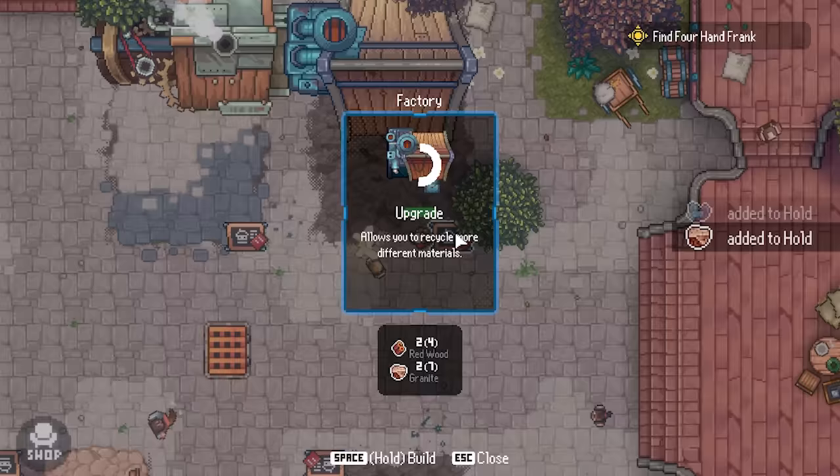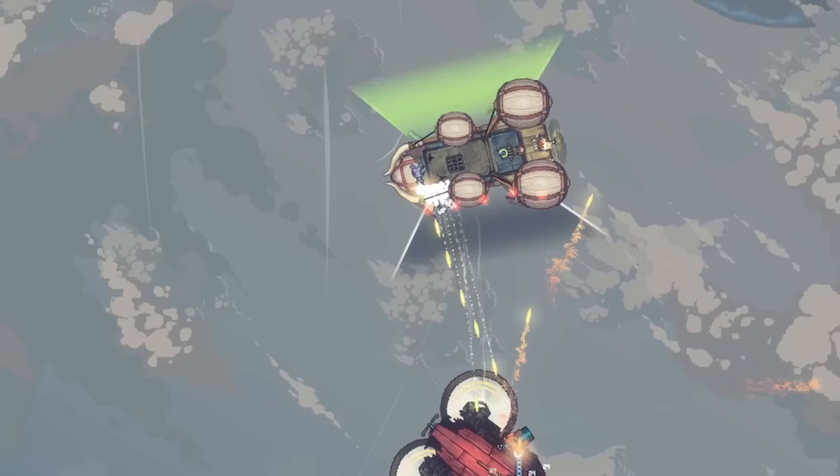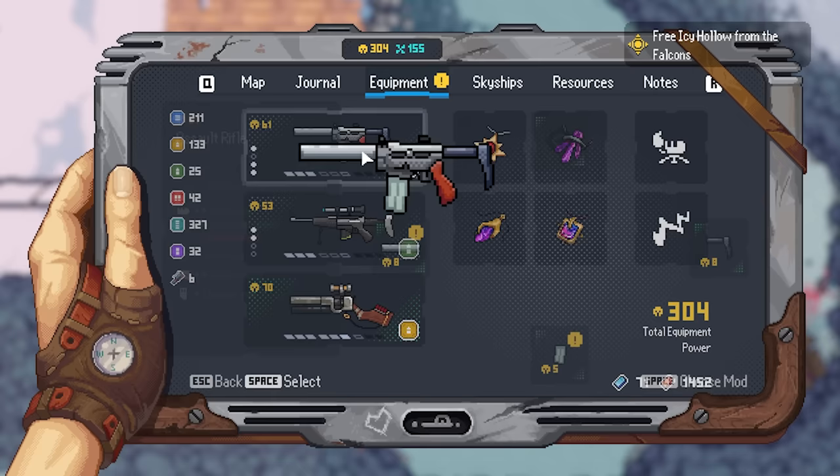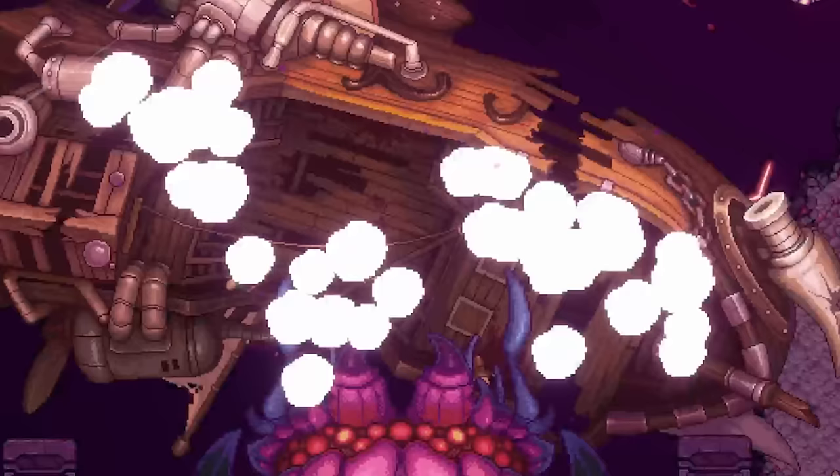Welcome to Black Skylands. Explore the skies in this open-world base-building adventure. Jump into an airship, gather resources, build weapons, and fight an ever-looming threat — all while uncovering the many secrets hidden in the clouds.